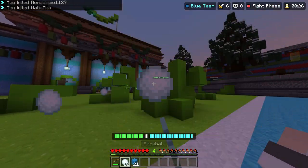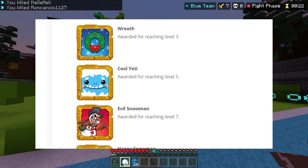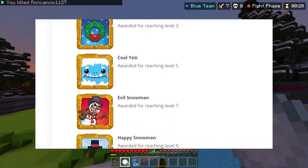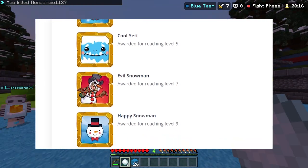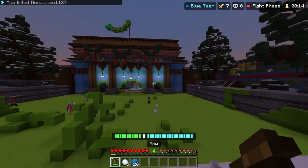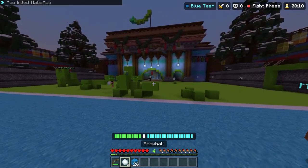There are four avatars you can get from playing Snow Wars. The first one is The Wreath, which you get for reaching level 3. Then you get this awesome looking Yaddy, which you get for reaching level 5. And then you get this creepy evil snowman for level 7, and then a nice happy snowman for level 9. All these avatars are super cool, and you definitely want to get them before Snow Wars disappears for a very, very long time.